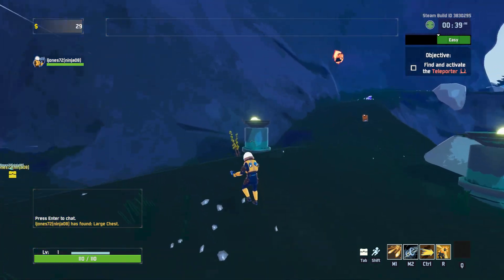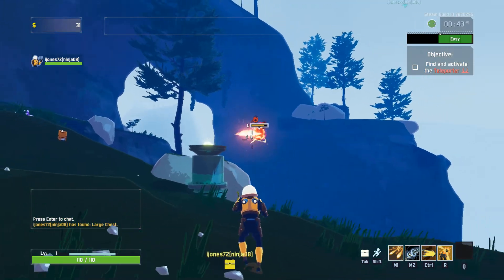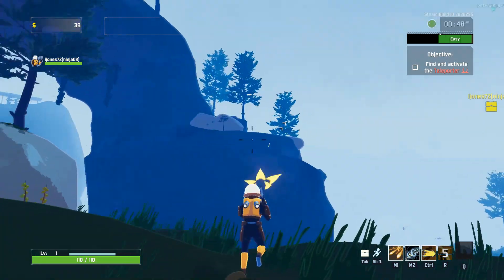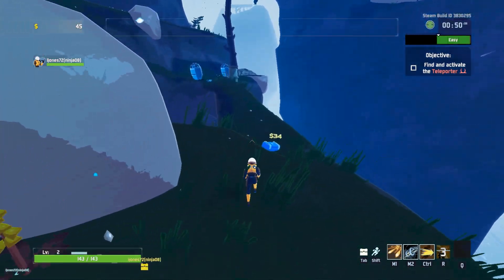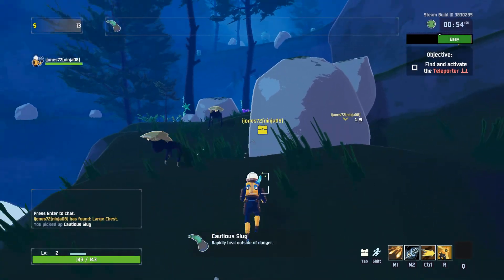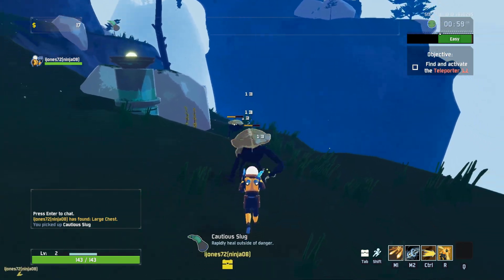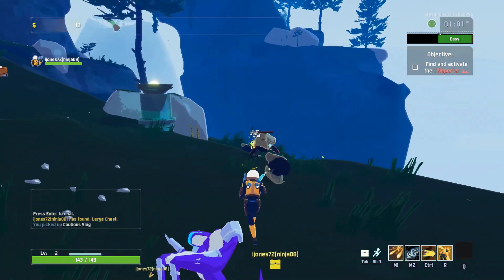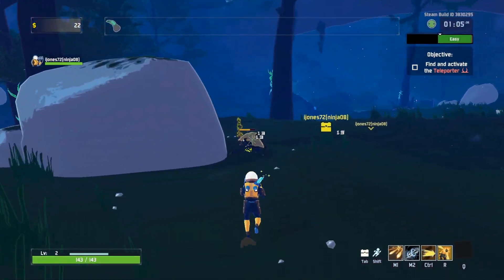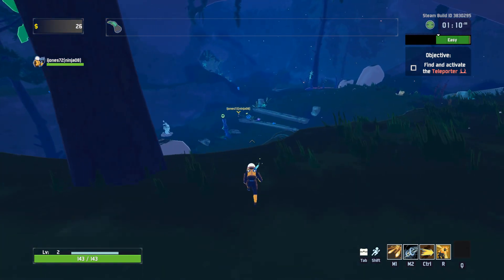Big chest. How much is it? 64. I have a small chest, so I'm going to grab it. Got it — cautious slug. Rapidly heal outside of danger. Danger, in this case, is taking damage. Okay, that's good then. That's actually really good for the Blood Shrine.